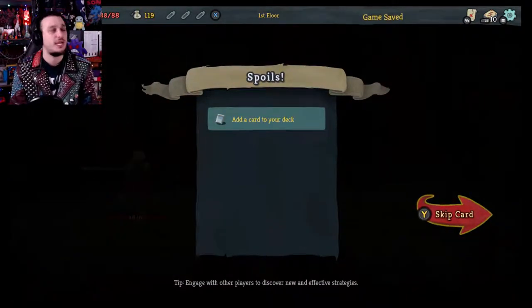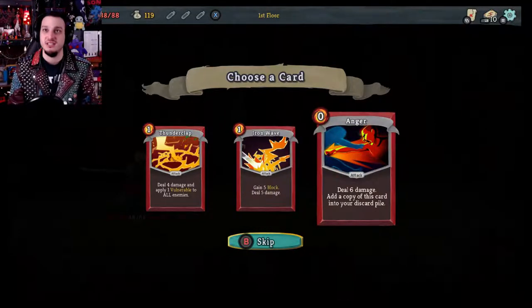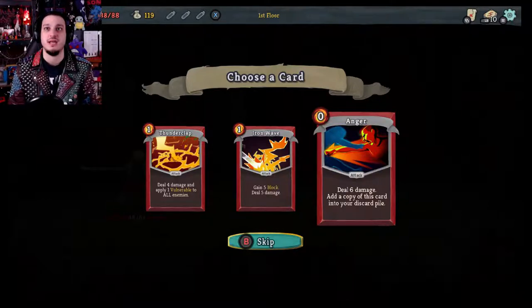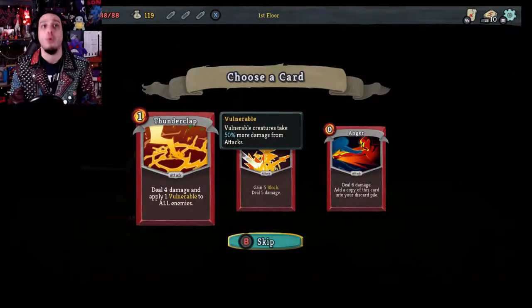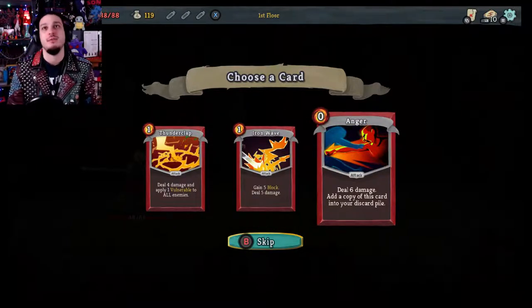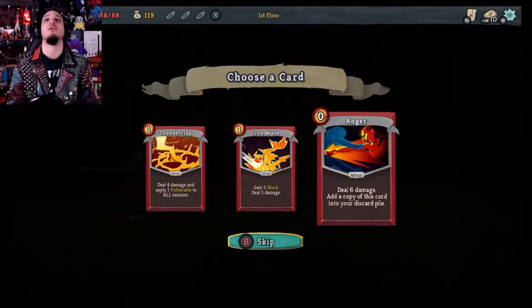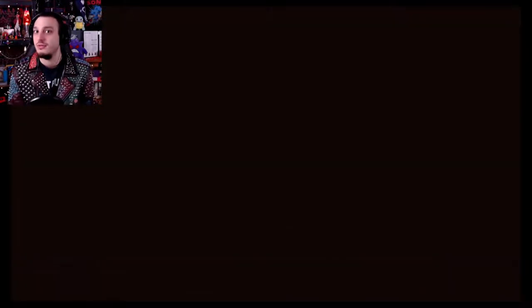First enemy down. We get 20 gold and we're able to add a card to our deck. Anger deals 6 damage and adds a copy to your discard pile. Iron Wave gains 5 block and deals 5 damage. Thunderclap deals 4 damage and applies 1 vulnerable to all enemies — that's cool and useful. But I think Anger is really good because it doesn't cost any energy at all. You get more and more over time — really useful to throw random damage at enemies and whittle down bosses.